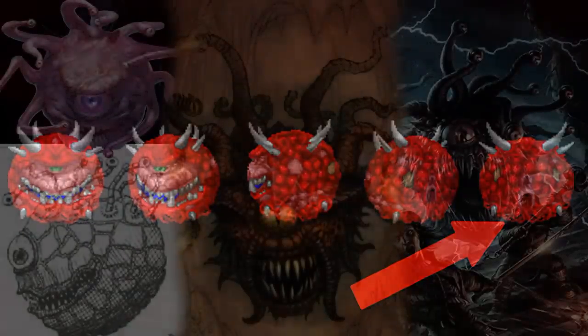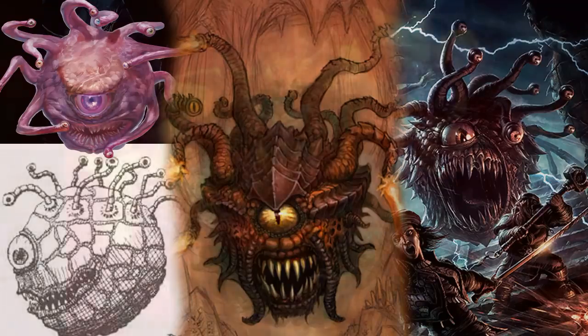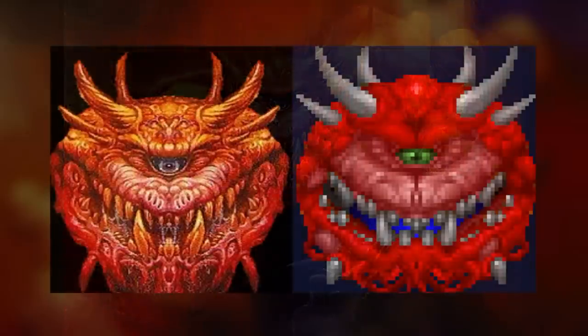The Cacodemon does have a similar design to the beholder in the Dungeons and Dragons franchise. Its final design was inspired by another creature of the same franchise, the Astral Dreadnought. There was a book called Manual of Planes, which was an expansion to Dungeons and Dragons. Only the head was used to create the Cacodemon.